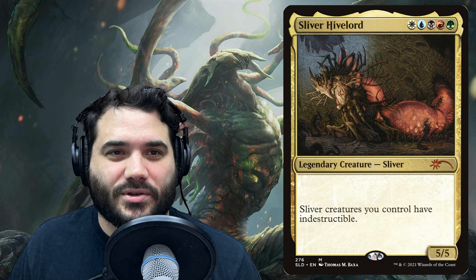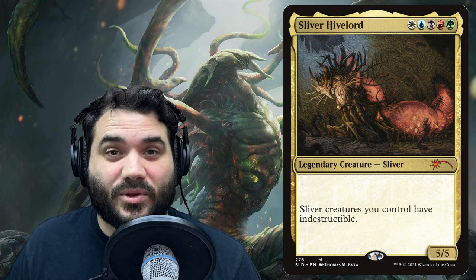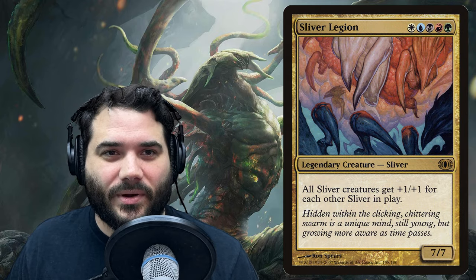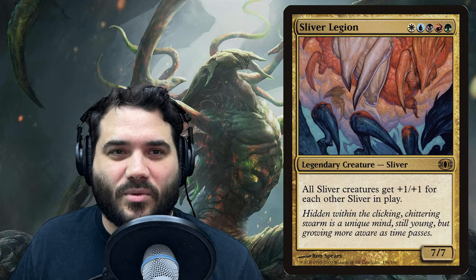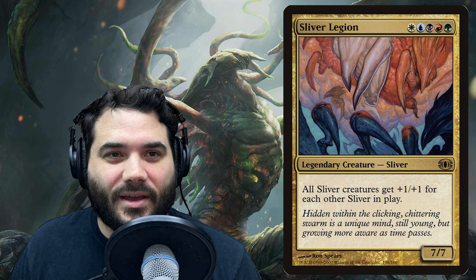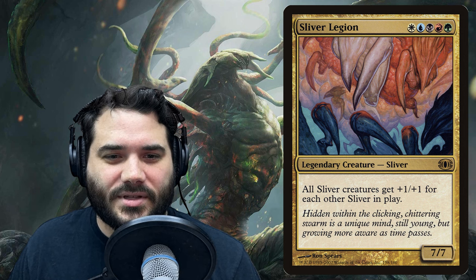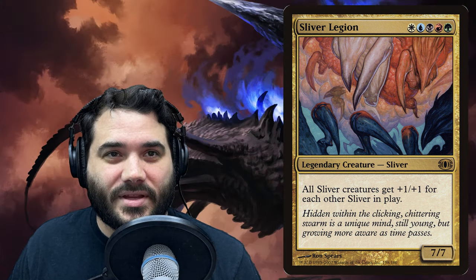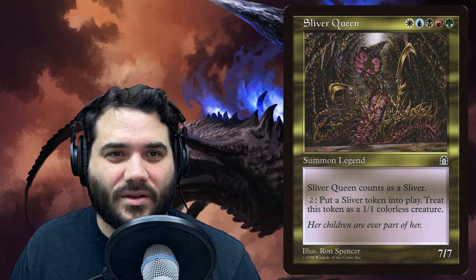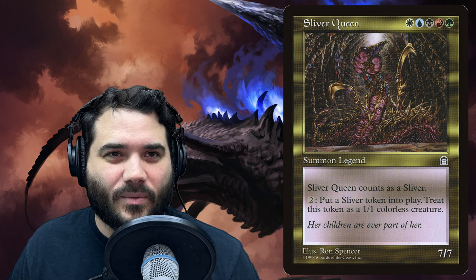Sliver Hivelord is also five colors — sliver creatures you control have indestructible. It's a 5/5 and indestructible is fantastic. Then we have Sliver Legion, also five colors for a 7/7 — all sliver creatures get +1/+1 for each other sliver in play. If you've got five out, they all get +5/+5. It's very gross because it compounds super fast.